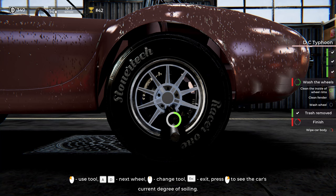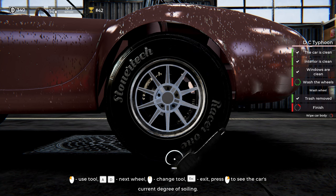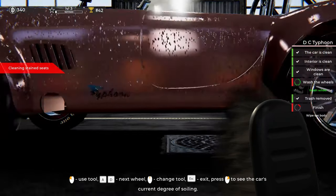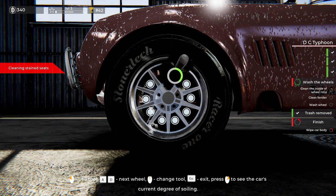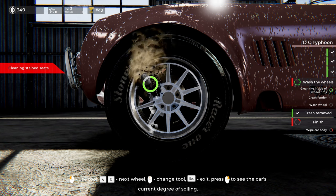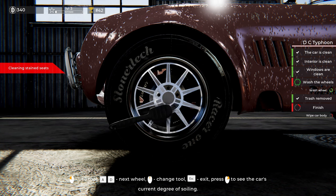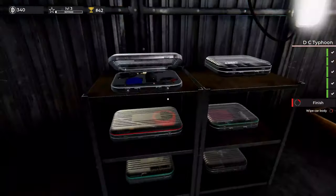I'm only level three — I figure I'm going to have to work on over 100 cars to get the garage looking like I want it. Clean fender — oh I see, when they have you rub the brush in a big arc motion, they mean the fender. That makes more sense. So: outside of tire first, get that good, inner lip of rim, then spokes last. Wow yeah, that's way better to do.